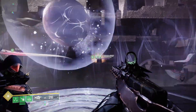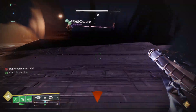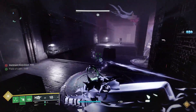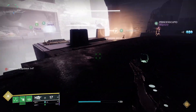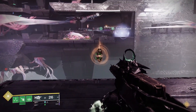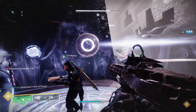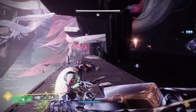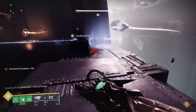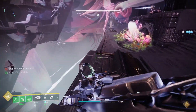For the second encounter there are three floors and we're trying to reach the third floor at the very top. This is where we add the dark side mechanic — Flux of Darkness. The same thing we did in the first encounter with Field of Light we'll do with Flux of Darkness. There are now two sides — a dark side and a light side. Split your team into threes with a runner on both sides.